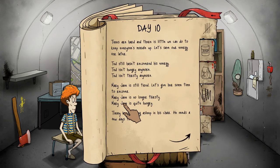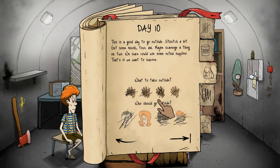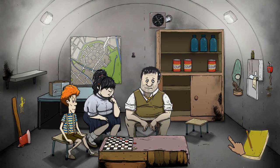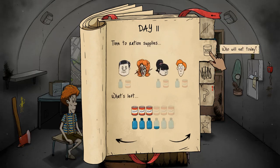Ted hasn't recovered his energy. Timmy keeps falling asleep — what's going on with this family, they're just lazy. Ted is a little tired but somebody's got to go. Oh, looks like Mom is ready to go — alright Mom, you're heading outside on an expedition. Day 11. As you can see, time goes on and things change inside the bunker too. There's actually visible wear from them living here. Dolores is on her way to the surface — let's hope she makes it back.